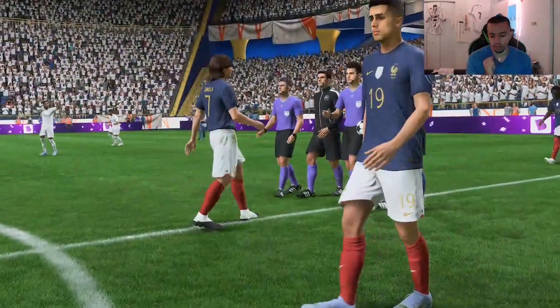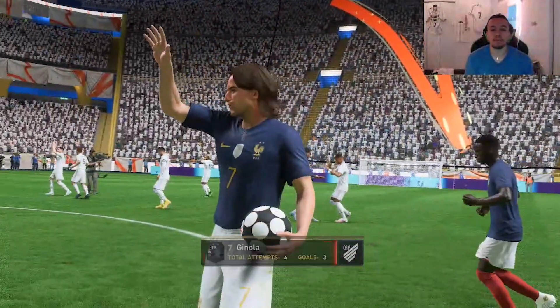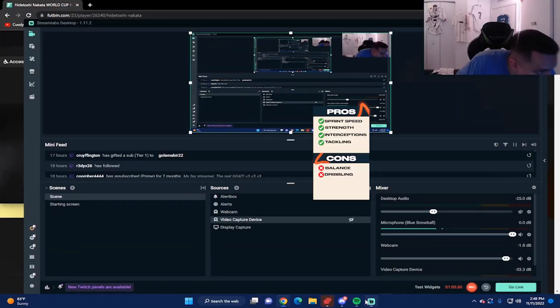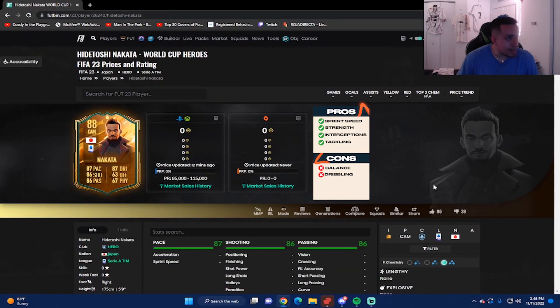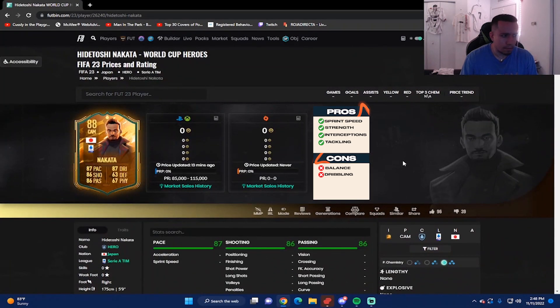I'm going to give you my verdict on the card now. Looking at the 88-rated World Cup Heroes Nakata — he's extinct on the market, which is actually crazy. The Footbend website seems to be showing zero, so it might be down. But yeah, this card is absolutely amazing — five games with him, four goals and zero assists.